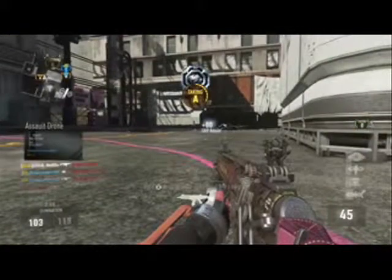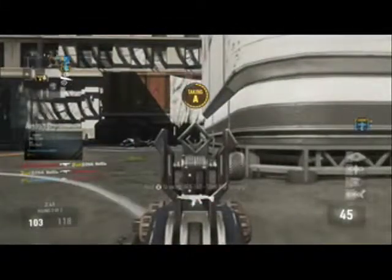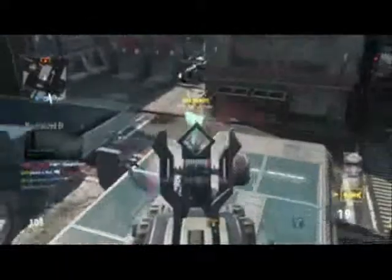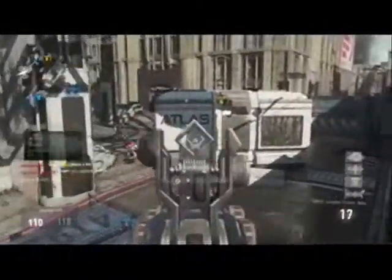Playing the objective while running and gunning is key — it not only earns you scorestreaks but keeps you from camping. I'll also be uploading a video covering Green Lantern's most famous rushing classes. He uses about three to four classes for rushing — he loves the Insanity and also the Speakeasy. They're basically the same setup but with different weapons.